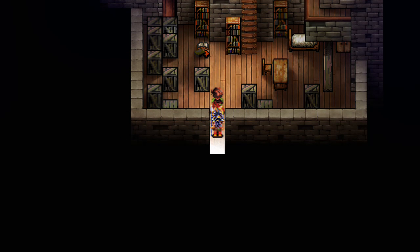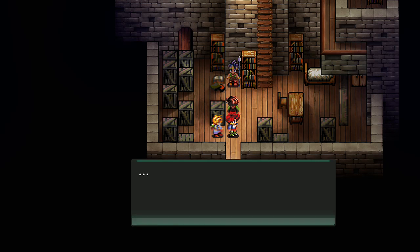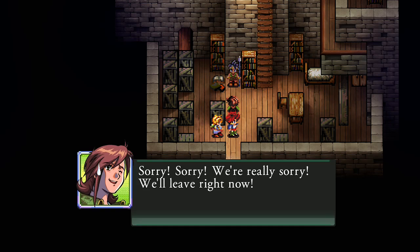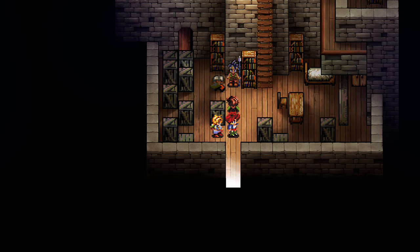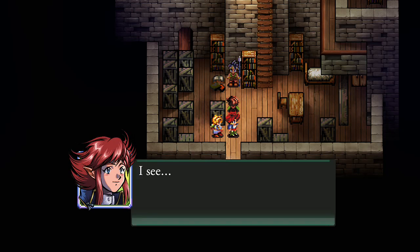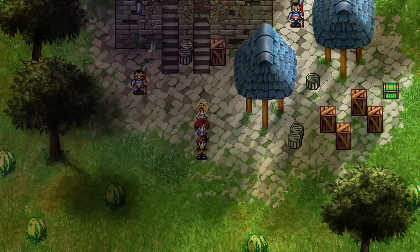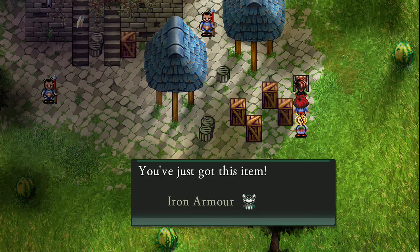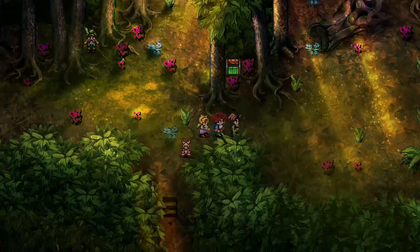Up here we're gonna go to the top, trigger a little cutscene with this guy, and he's gonna give us a key we'll use in the forest a little bit later. Before we leave here we want to get this chest — it has iron armor in it.